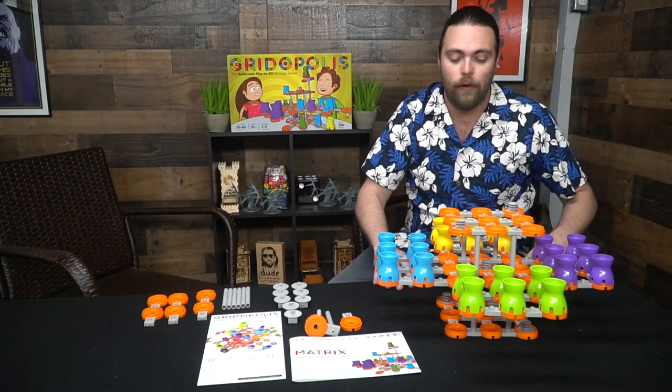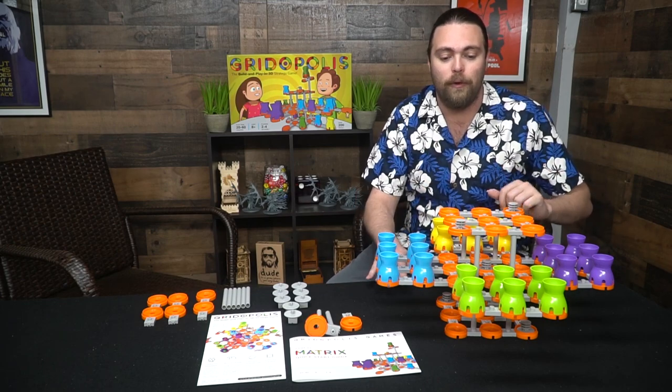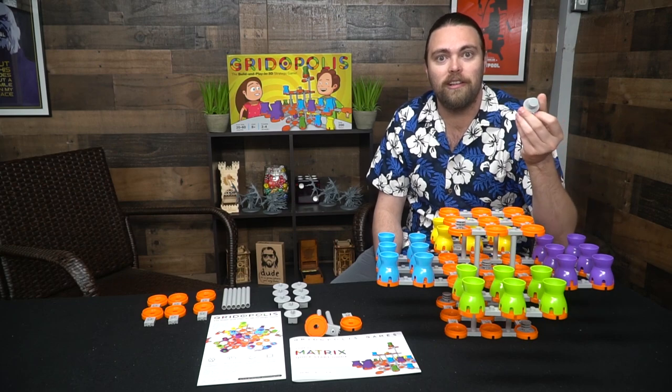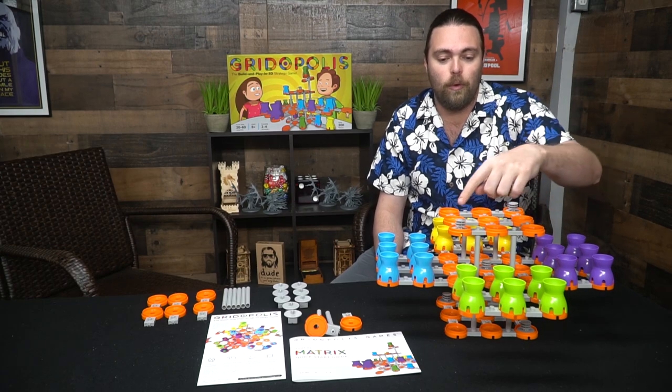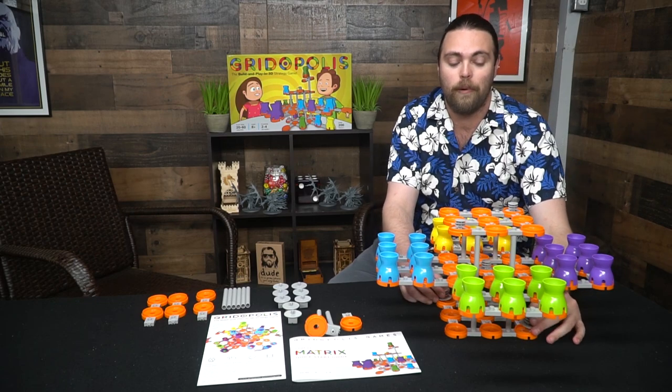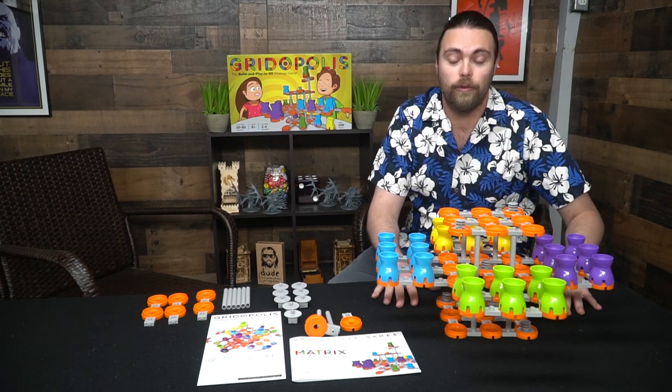There are seven different portions to the board and three levels as well — a bottom level, a middle level, and a top level. There are also these little teleporters that you place down: one here, one here, one right in the middle of the second section, and then two at the very bottom corners in the lower section.